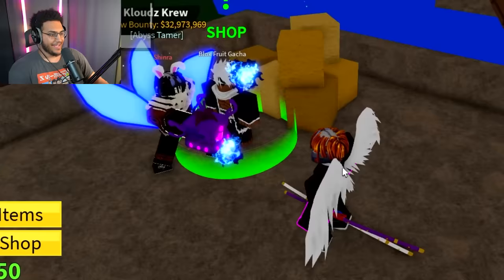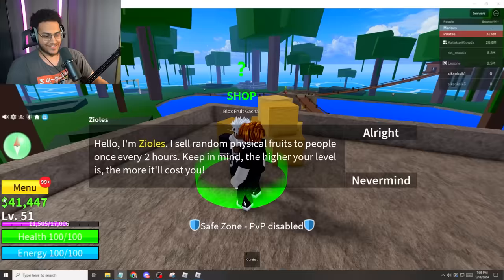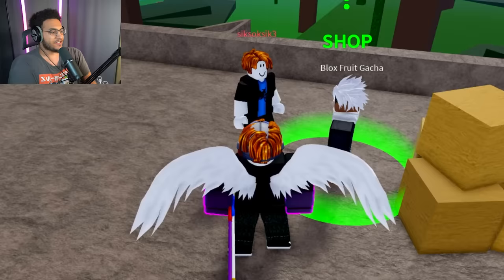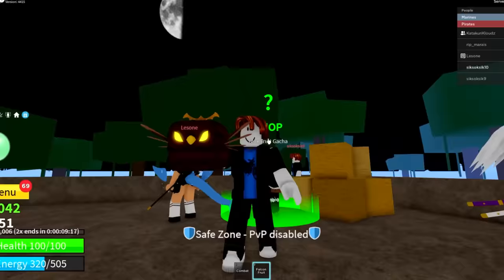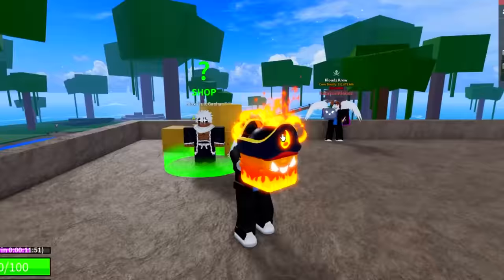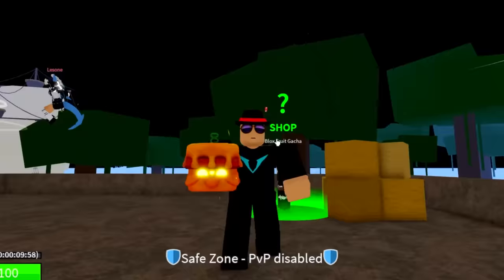Spin 64: another dark. Spin 65: another rubber fruit. Boys, our luck has been terrible. Speed run: spring, flame, barrier, dark, magma, magma, falcon, magma, dark, sand, spin, quake, dark, flame, ice, aerial, light, rocket, bomb, rocket, flame, smoke, smoke, light, spin, flame, light, light, and smoke.